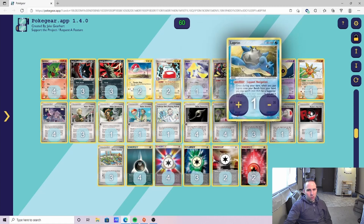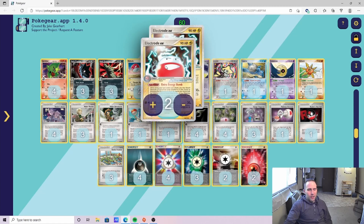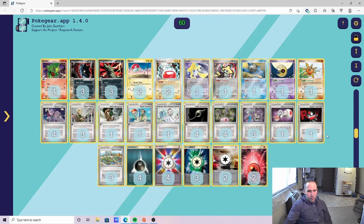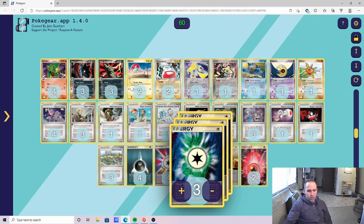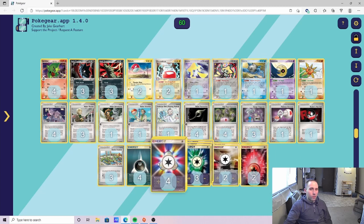There are situations where your Jirachi is asleep in the active spot and you want to swoop it into a Voltorb, then Electrode, and then use Extra Energy Bomb from there. The Energy lineup is pretty solid. In certain matchups and metas you could argue for a fourth Heal Energy, or doing 14 Energy versus 15.